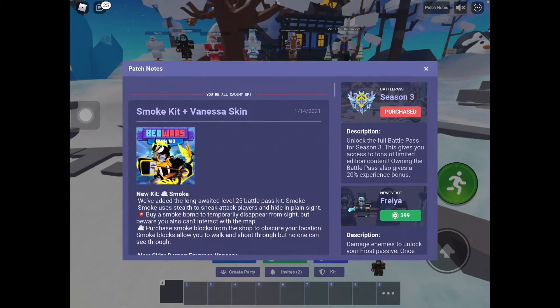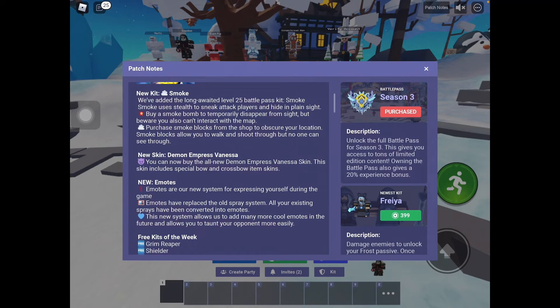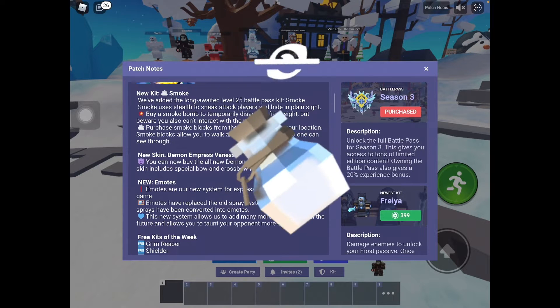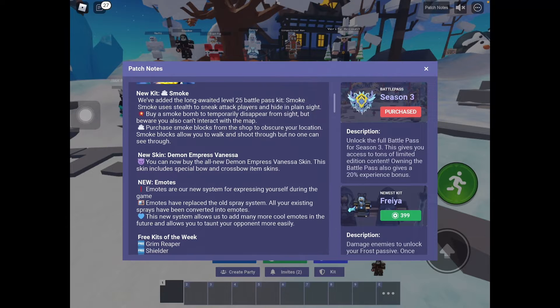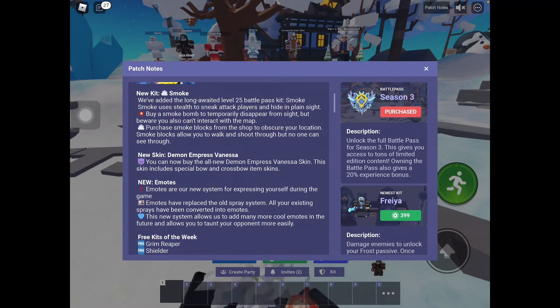If you go to the patcher you can see all the information you will need for this kit. You can buy a smoke bomb to temporarily disappear from sight — it's basically like an invisible potion, you drink it and you have an amount of time where you are invisible. For this smoke kit you can only go invisible for nine seconds, but the smoke kit's only weakness is that you can't interact with the map.